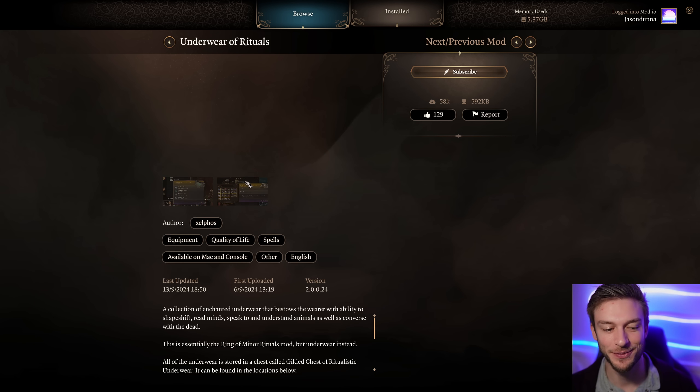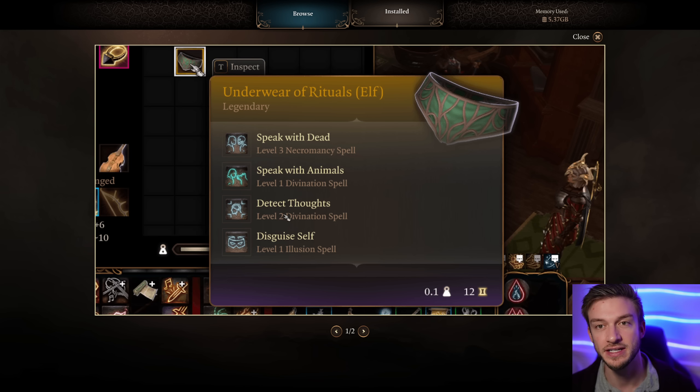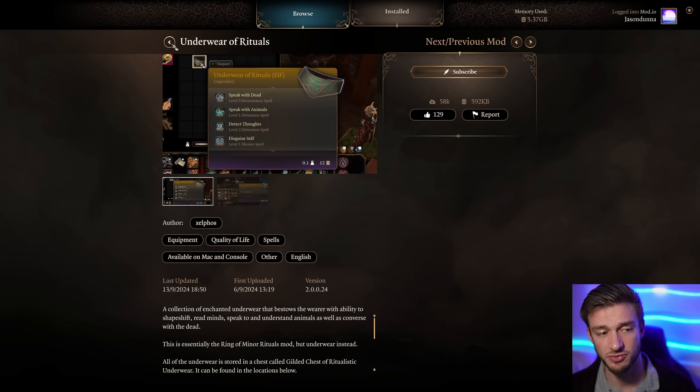Underwear of Rituals gives you all your ritual spells in your undies. You get Speak with the Dead, Speak with Animals, Detect Thoughts, Disguise Self - and you can just cast these at will, saving you from having to prepare them as a Wizard. That's really nice.